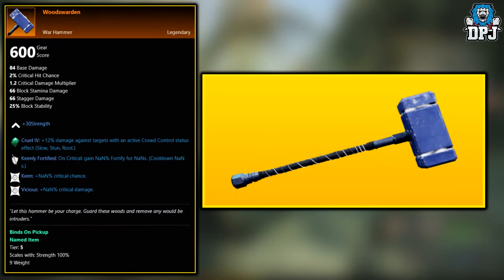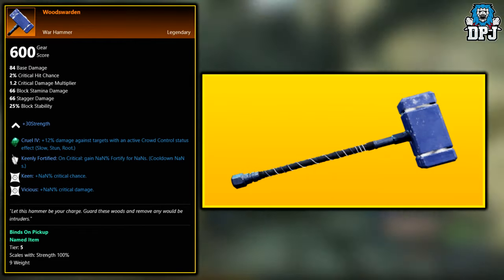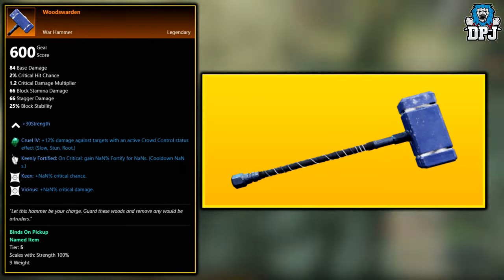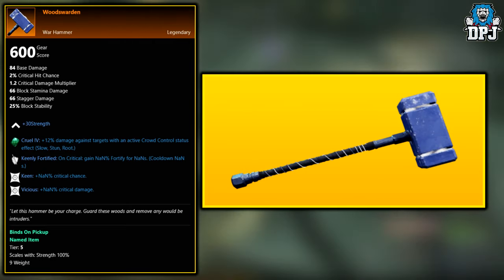First up, we have the Woods Warden. This legendary warhammer drops from the Garden of Genesis expedition boss known as the Blighted Gatekeeper. It's an exclusive drop to this boss as far as I'm aware, so if you want to go farm it, that's who you've got to go and hunt.